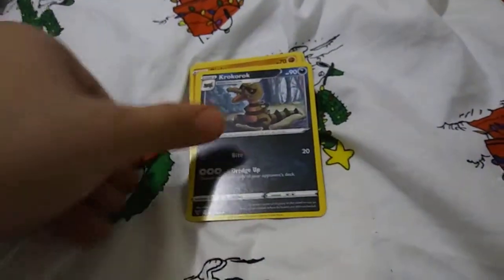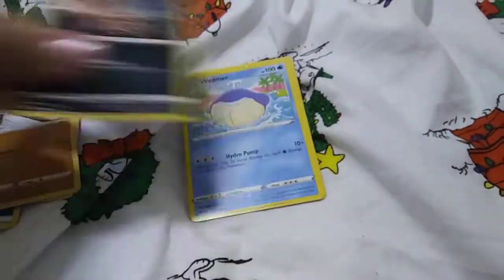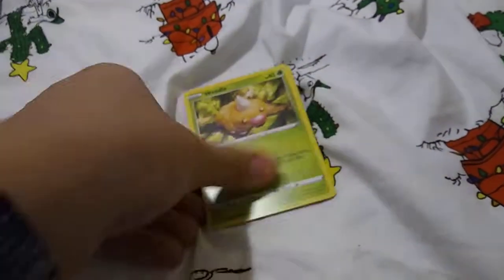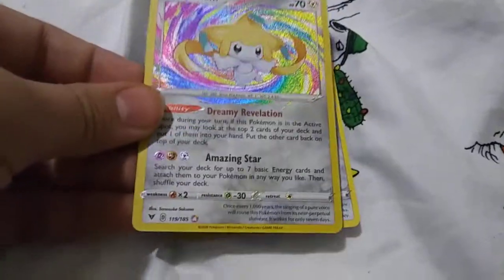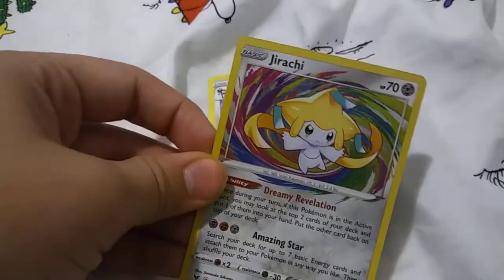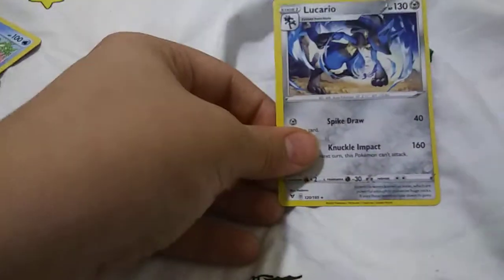Alright, let's get that out of the way. We got leaf energy, Nessa, Crogunk, Excadrill, Riolu, Sandile, Mew, Weedle, Beldum. Oh, an amazing rare — it's a Jirachi! This looks pretty cool guys, oh my gosh. This looks beautiful. That's gonna go in a sleeve. And the rare is a Lucario, which I will obviously keep.